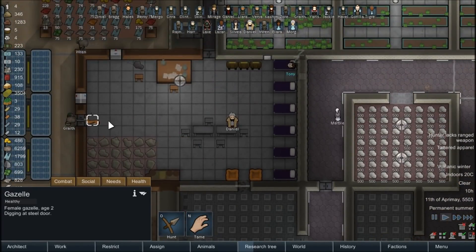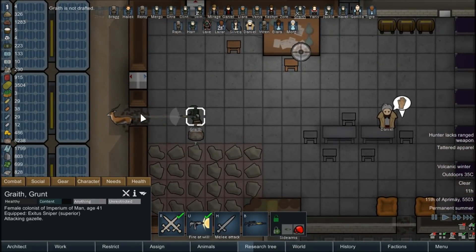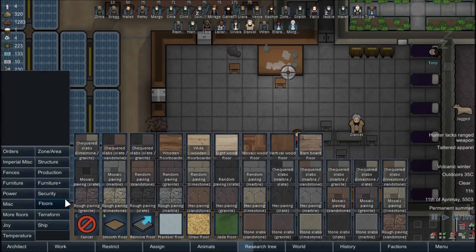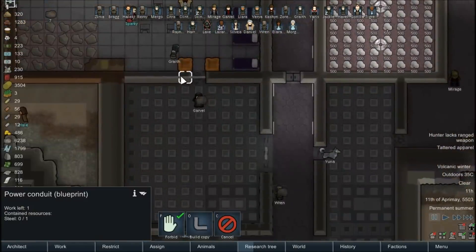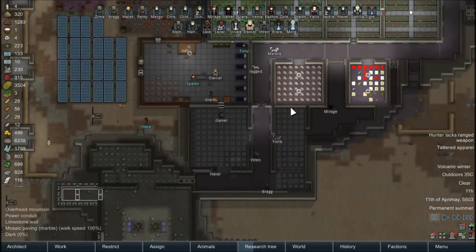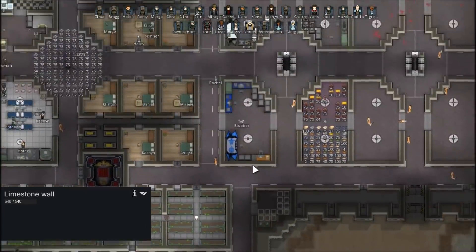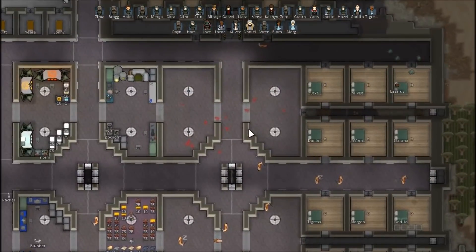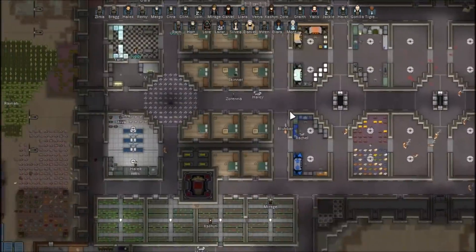Did that thing just bash its way through? It literally headbutted its way through a wall. It finally walked out - but it did destroy the door. Structures - steel door - let's get that replaced. I can't believe it punched its way through here. How many walls did it headbutt through to get out? A couple, apparently, because that was walled in. A lot of them are sleeping. Let me mark them all for hunting at once - I don't want more of that taking place and I don't want them nibbling on my pemmican either.